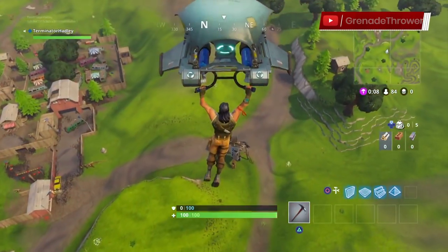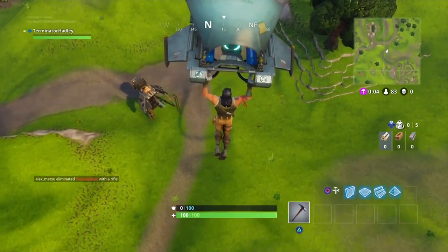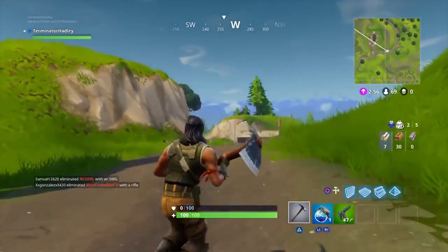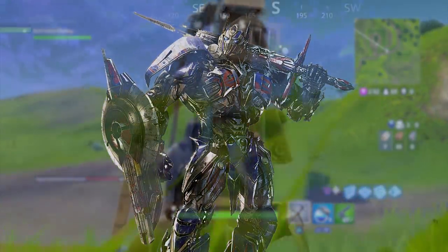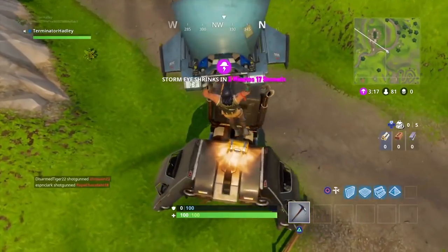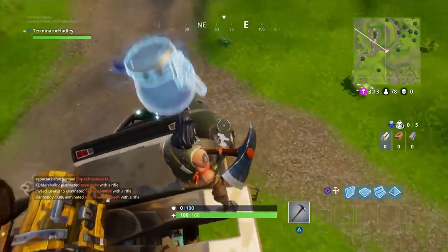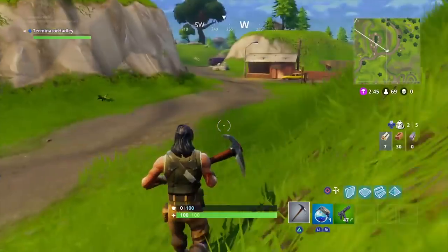Number three: the car structure transformer. If you land a little bit south east from Retail Row, you're going to find a pretty awesome easter egg referencing the ongoing franchise Transformers. You'll find a giant statue made up of cars that looks really similar to the Autobot hero Optimus Prime — what else could that big truck face and sword be trying to reference? There's a chest spawn on top of the structure too, and you can farm vehicles in it to get steel materials.